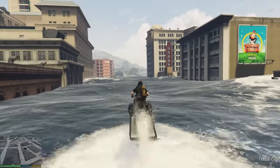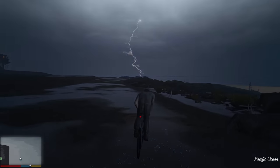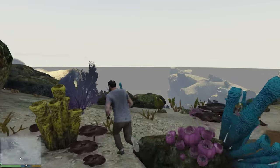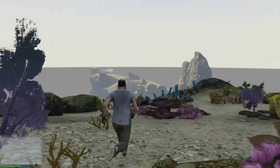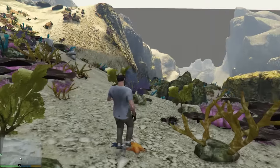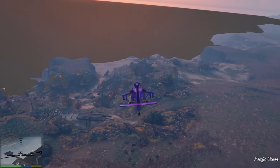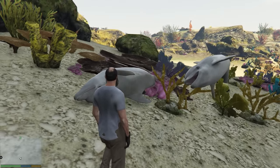Hopping on a jet ski and whizzing alongside high-rises is surreal, but cycling your BMX on the ocean floor is something else. Lowering GTA V's water level allows you to explore all the areas of the map that would normally require a magnificent set of lungs. Seeing the extraordinary detail that's normally hidden is a must for any fan.